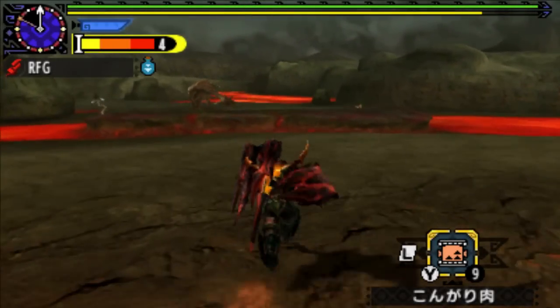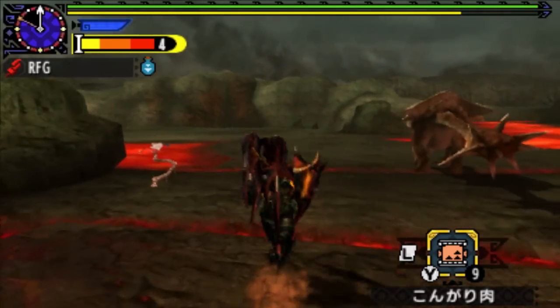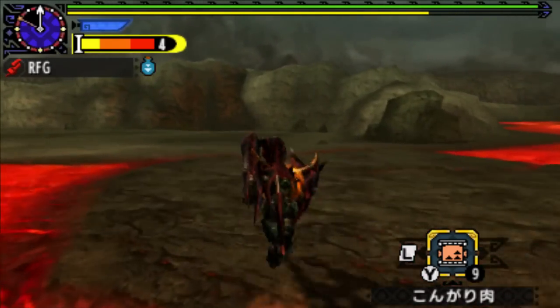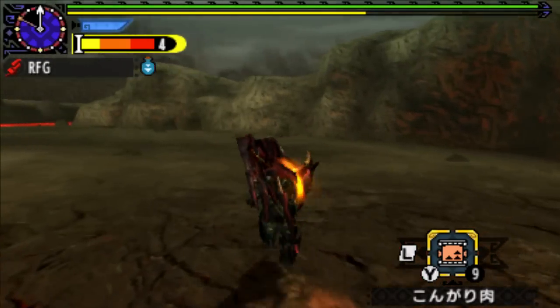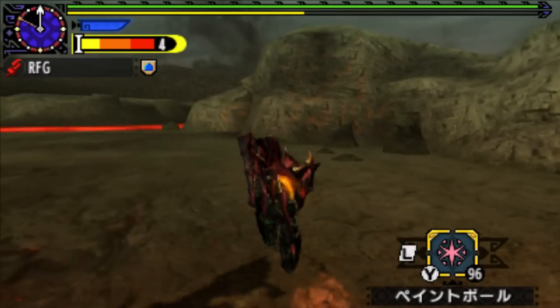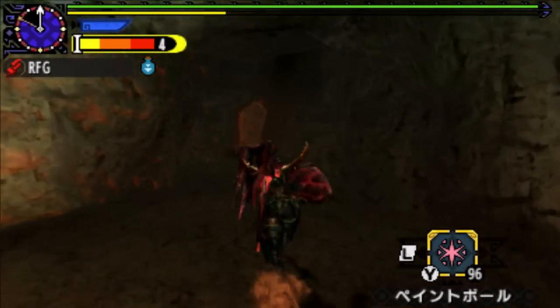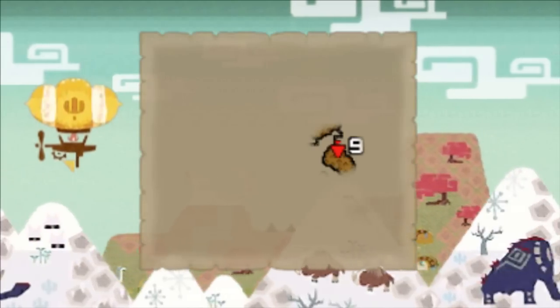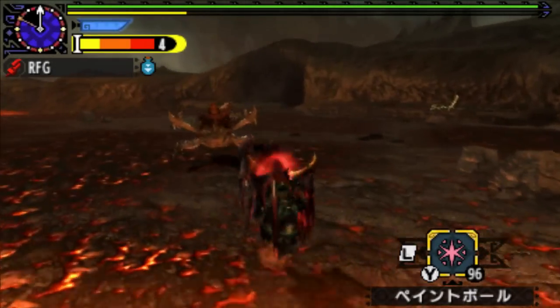G'day everyone, RisingFunGaming here and welcome to another episode. This time around we're in the volcano tracking down the high rank Volvedon, who should be in the next area or the one after that. Being a high rank fight we were dumped out right at the top randomly and we don't have our map, so it's a little bit hard to navigate. Pretty sure he should be just south of here.